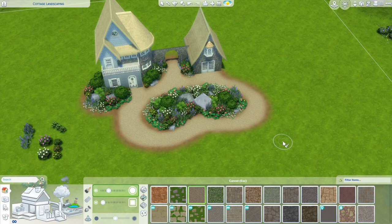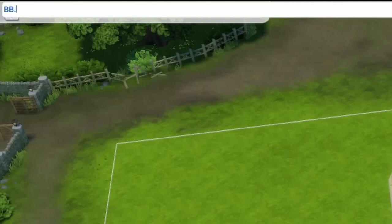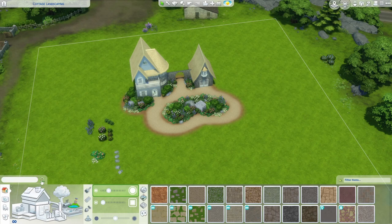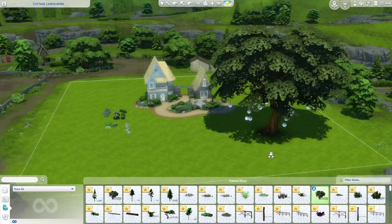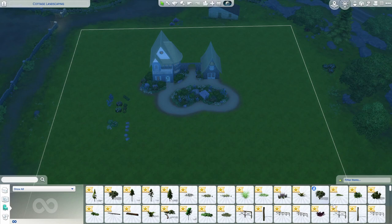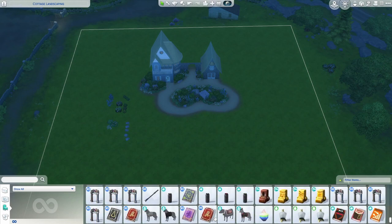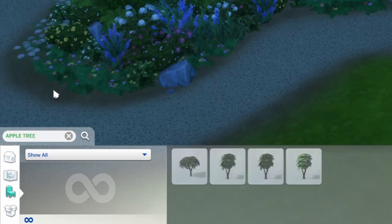I did mention harvestable plants so let's talk about working those into the landscape. We're going to do a few commands — first we have to enable debug. Open up your cheat bar and type bb.showhiddenobjects and bb.showliveeditobjects. If you spelled them correctly you should be able to search in your search bar either by typing 'debug' or just clicking the debug filter, and bam — there's a whole bunch of debug stuff. You can scroll through for ages to find what you need, or just type what you're looking for.